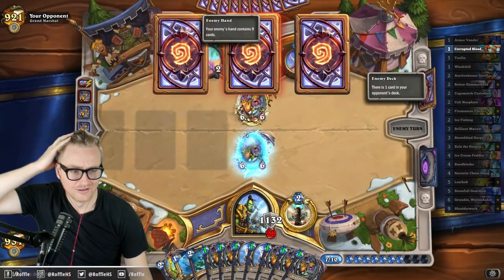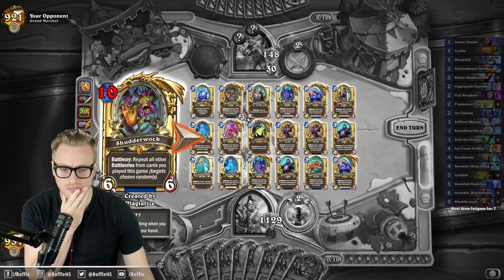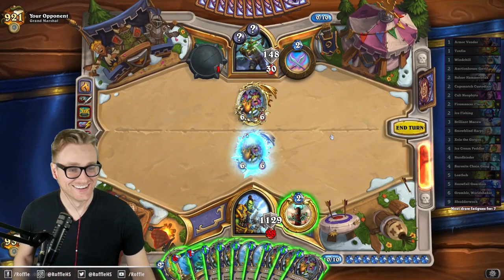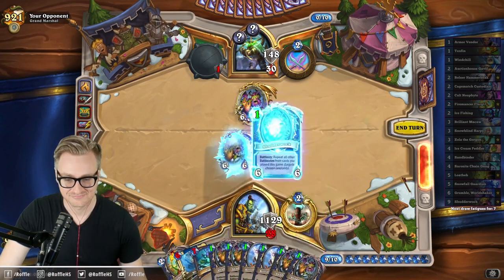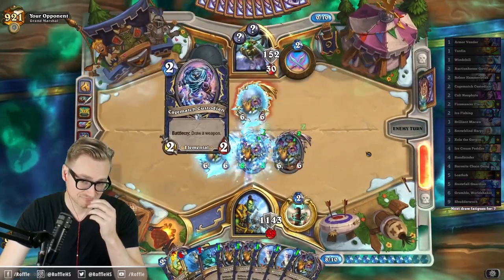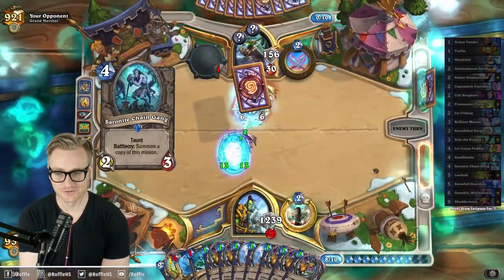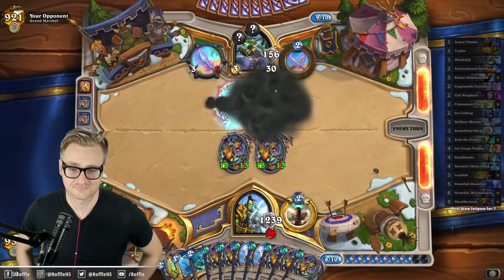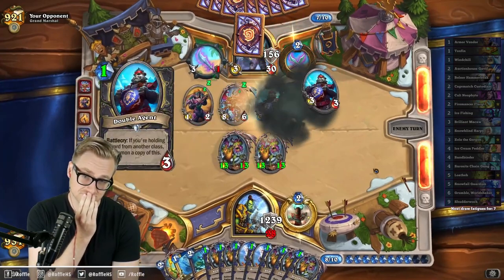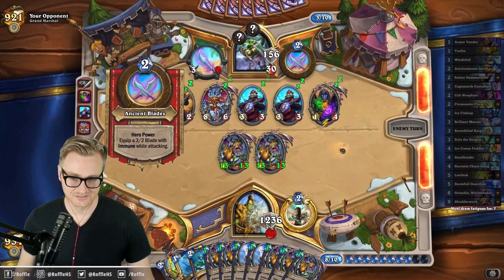Wait, what was that? How did they get a Hakkar? The Bogclaw Clank Clacker — they evolved Shudderwalk into Hakkar. I mean, we're burning them all, but we both burn them. There were 1, 2, 3, 4 there for a brief moment. I guess they don't have Tess — I guess I just lock them out of board space then.